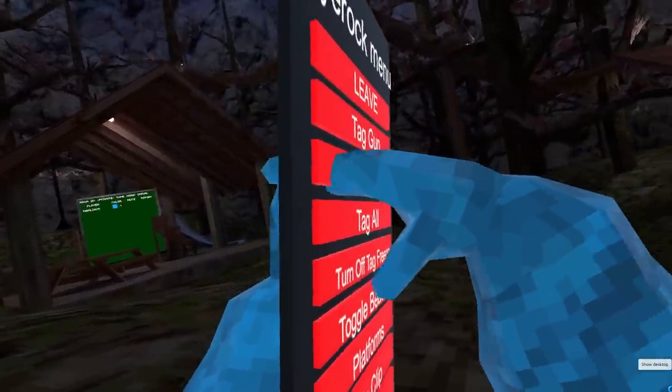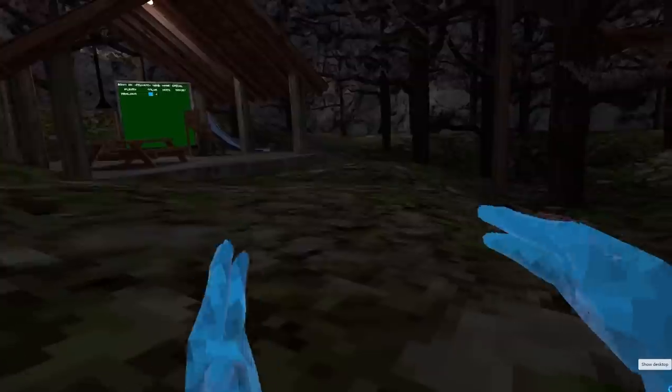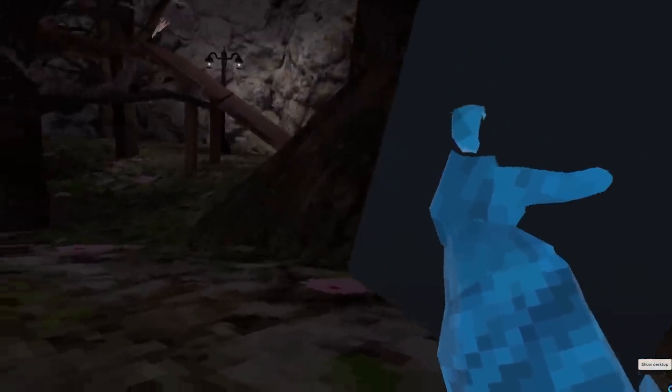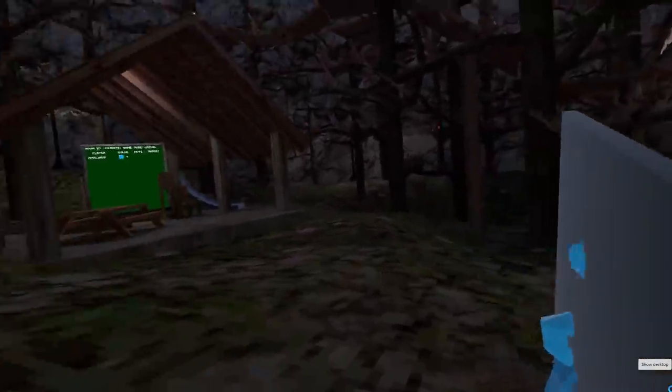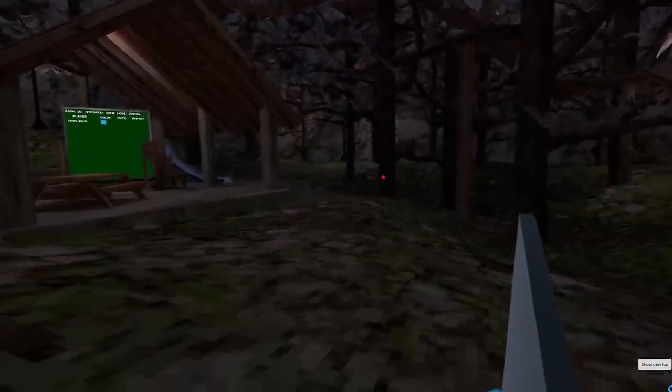We can do tag gun, and we can do speed boost. I'll show y'all what tag gun looks like. So basically you put your hand like this — my platform's in the way, should probably turn that off — and then you just press down on your front trigger and shoot it.